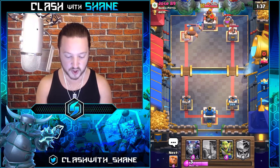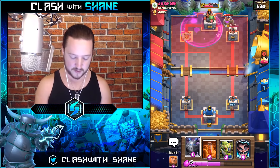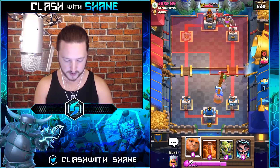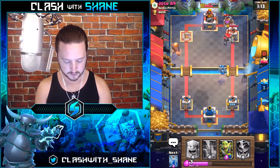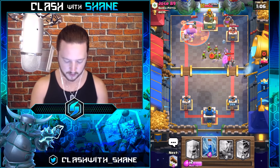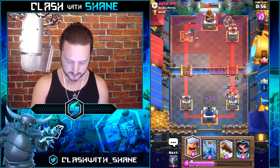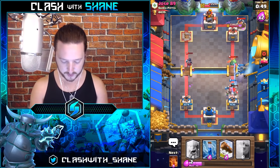I'm kind of sad we wasted that Log because we would have had two more elixir to defend. If we lose this defense we know why. Kill that Baby Dragon. Giant over here — force elixir spent on defense. We're going to Poison this Night Witch as well as the Goblin Gang. Goblin Gang over here — we want to Log back that Golem in a second. Zap. Electro Wizard back here. Mega Minion on his Baby Dragon. The Golem died fairly quickly — Lightning incoming.